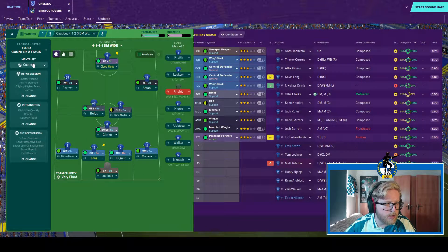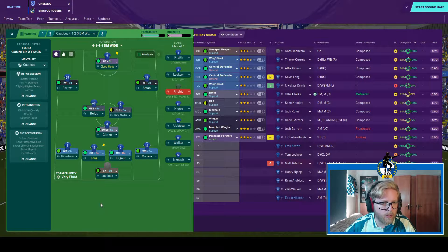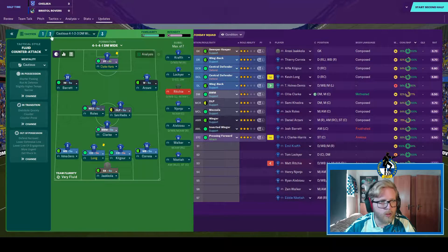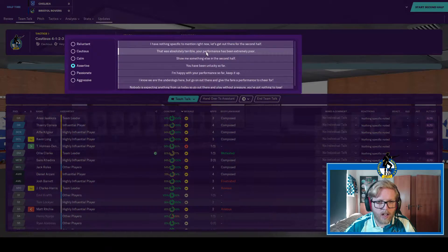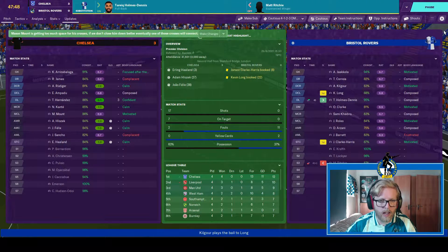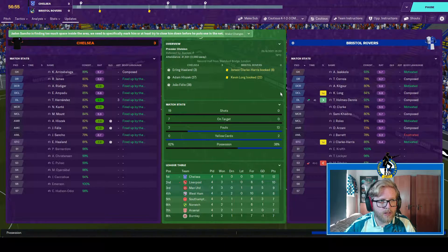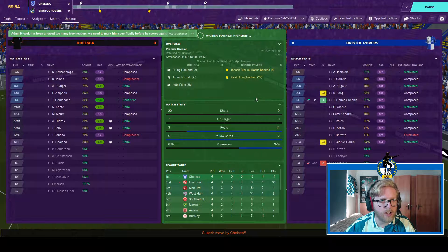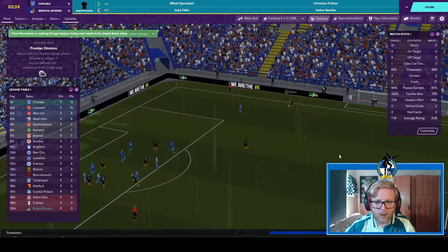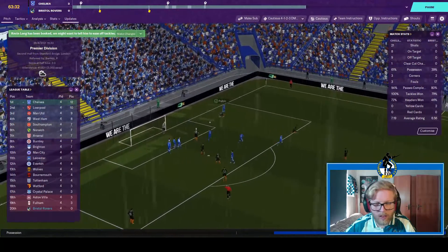Let's switch to a fluid counter-attack and play cautious. Let's try something a little different — they're not as familiar with this one but hopefully it settles things. Homes Dennis comes on for Richie, who had an extremely poor game. I know it's against Chelsea but that doesn't mean we should just roll over. At the very least we should get a shot on target in the second half. Ten minutes into the second half, not much has changed.